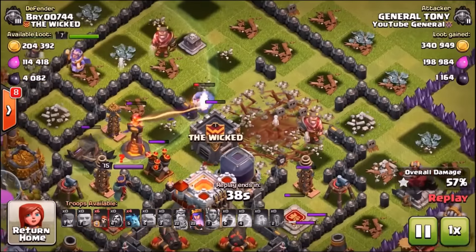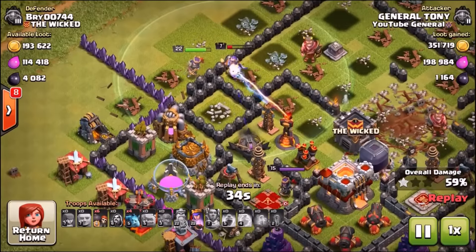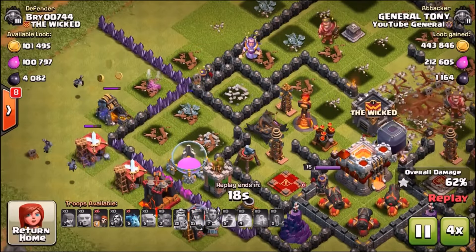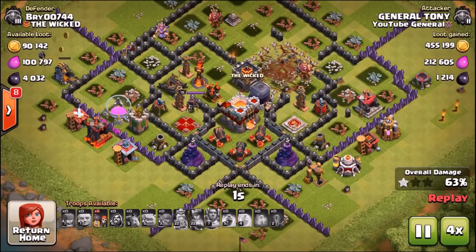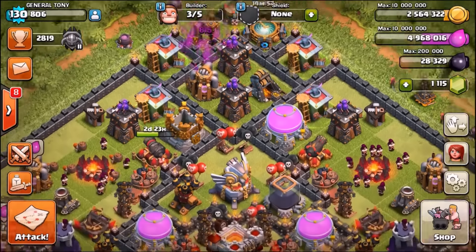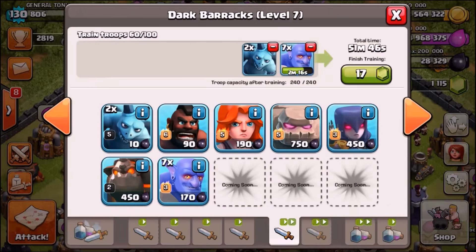We did get a decent amount of loot — something like half a million gold, plus the loot bonus. It was a great raid for farming, but we could do it easily without the bowlers and it would cost so much cheaper. As promised, we're now going into a live attack using 12 bowlers.